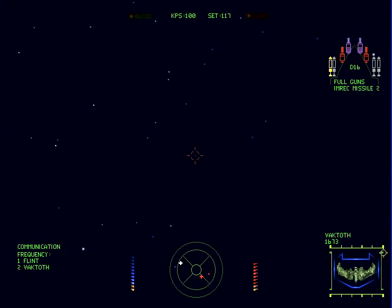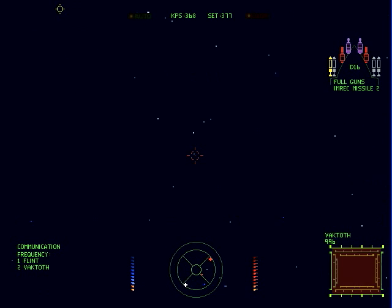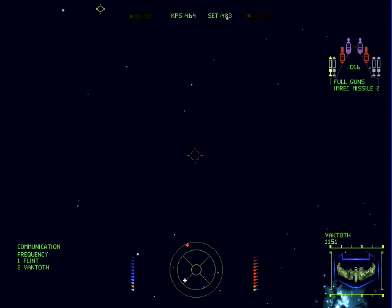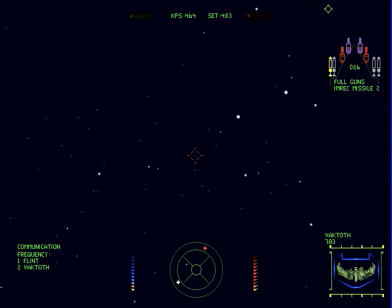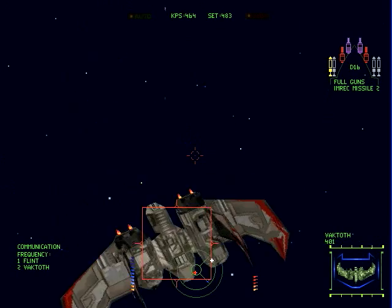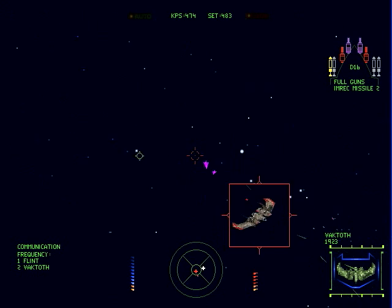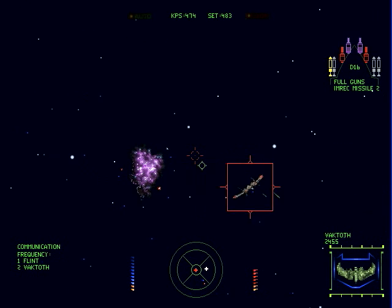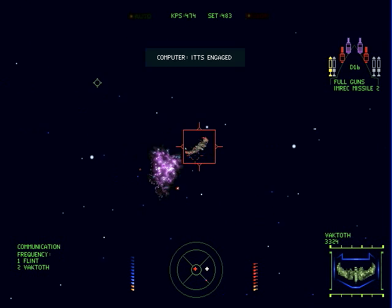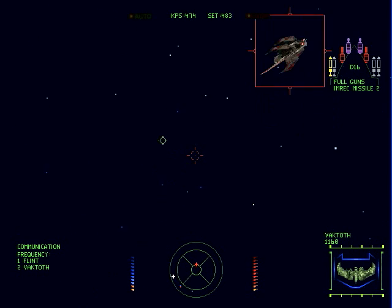You want your speed for these Dralthi to be at about 480 clicks — it's a good speed for dealing with them. What they're gonna do is start making passes at you, and what you're gonna do is just tail them and shoot them down. These ones take a little bit longer to defeat without the tachyon guns, so you gotta be careful. They're gonna just slowly make waves of passes at you.